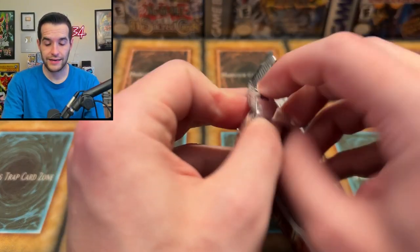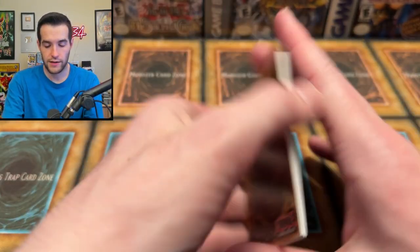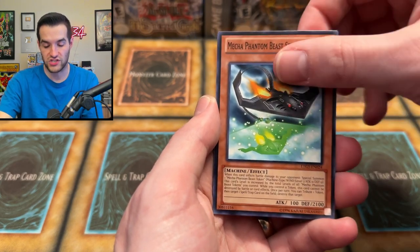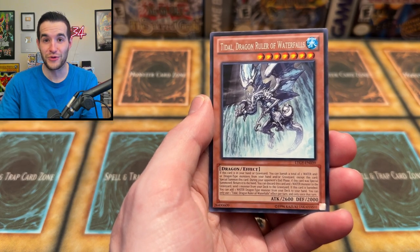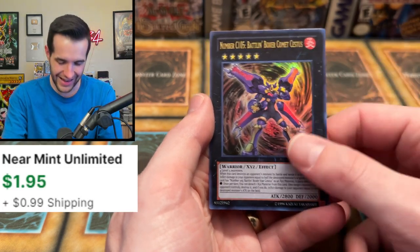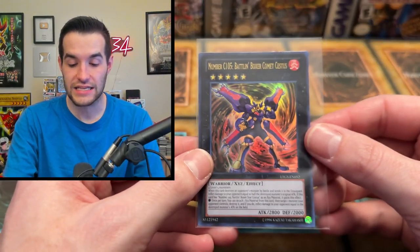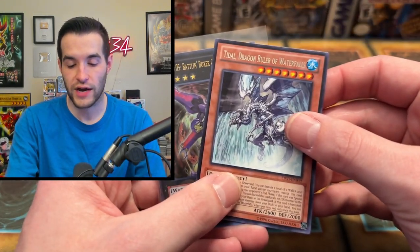Our final pack — Lord of Tachyon Galaxy. Will it have a Ghost Rare inside? We've opened 60 packs. We need something big to save this because we are not making our money back for sure. Switch Hitter, Seize Block, Memory Loss, High Tide on Fire Island, the Stealth Ray, Shark Kraken, Tidal Dragon Ruler of Waterfalls — our second Dragon Ruler from all these packs — and a Number C105 Battle Boxer Comet Cestus. Not the Xyz we want, but it is an Xyz and might actually be worth a little bit. Not a terrible last pack.